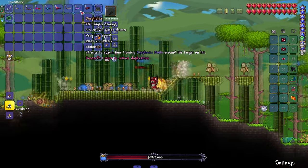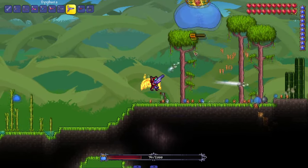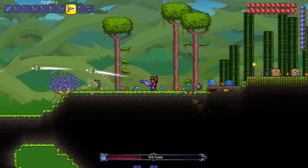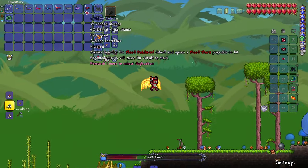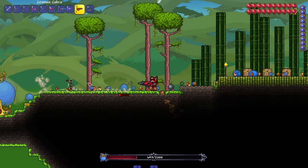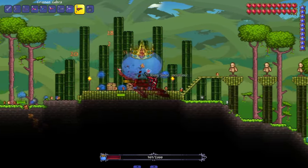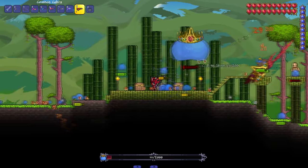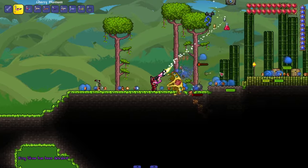Dysphoria — chance to spawn four homing dysphoric bolts. Can't go wrong with homing shots in Terraria; less aim the better. Then we got Crimson Cobra — chance to inflict the Blood Butcher debuff and spawn a Bloodthorn projectile on hit. The Bloodthorn is a weapon I still don't think I've used in a regular playthrough, but it does exist.